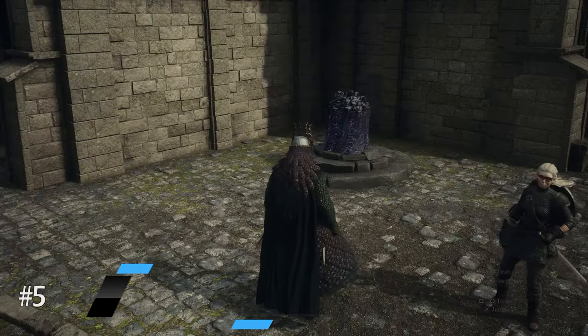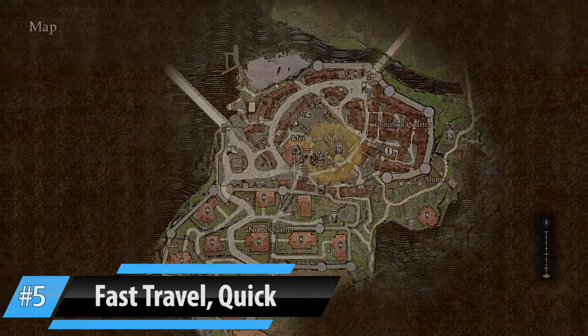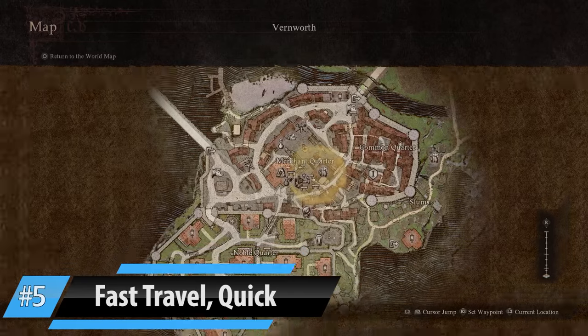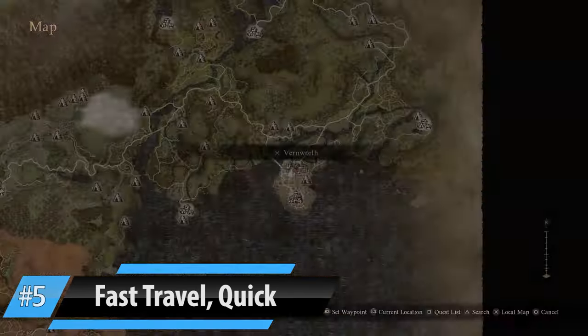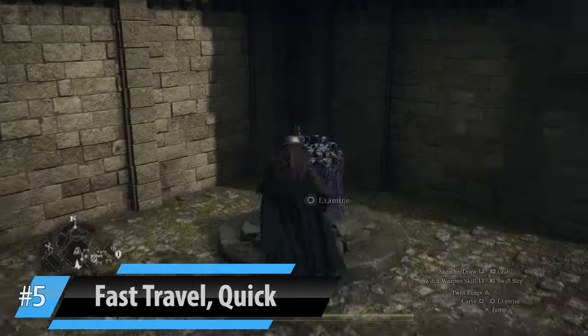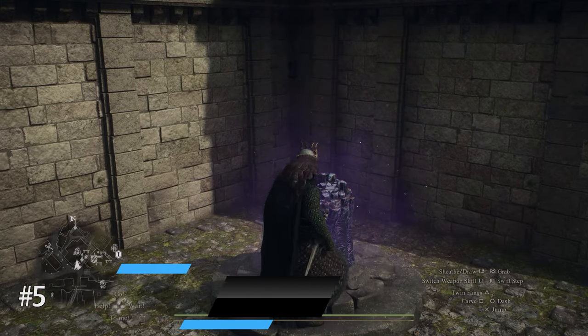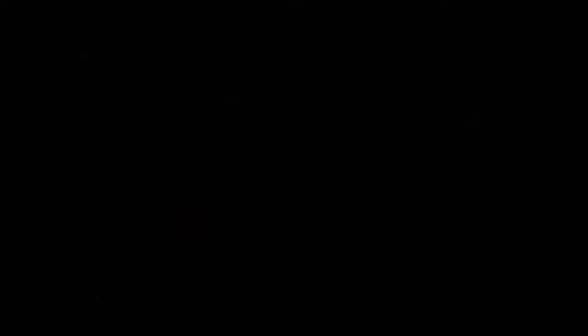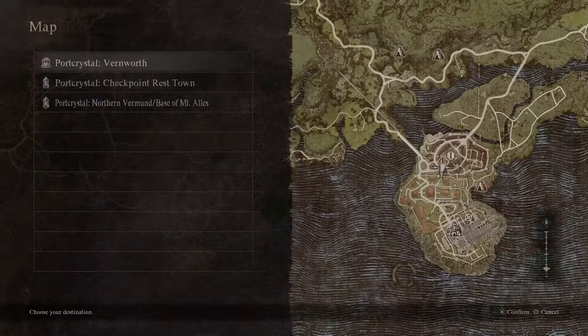The next one may seem painfully obvious, but one of our editors completely missed this crystal and had a real hard time because of it. As soon as you get to Vernworth, head to this location here on your first visit and you will find the port crystal. These are the devices that you use the ferrystones to fast travel back to. They are incredibly rare and most towns don't have them — you're going to spend a lot of time in Vernworth, so the fast travel option back is vital.